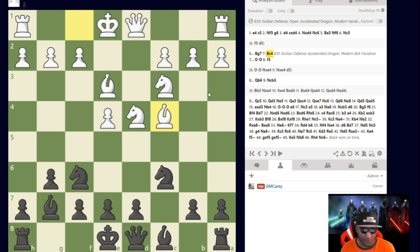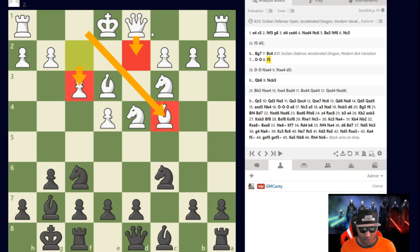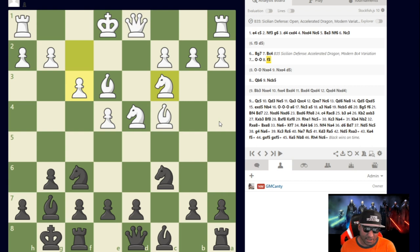The problem in some Sicilians after something like castles: people try to mix Sicilians. If you're a Hyper Accelerated Dragon player, make sure you know this trick after f3 — that is not a move. You cannot mix Sicilians. If you're trying to play Bishop to c4 and f3 with a Yugoslav attack — Queen d2 and castles queenside — you're going to run into trouble if Black is prepared. Black to move here: can you find the move? Take a few seconds.